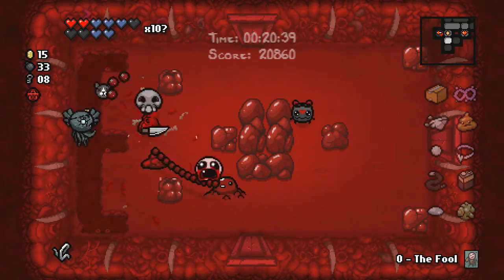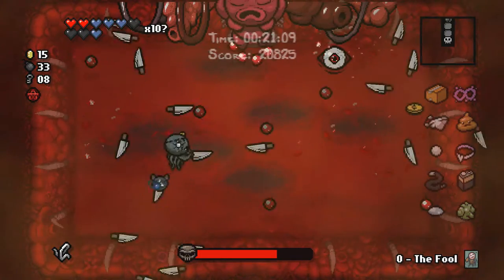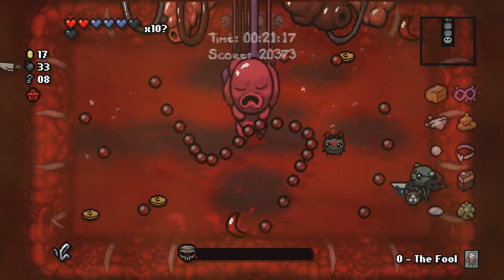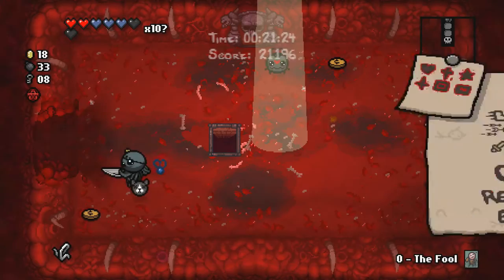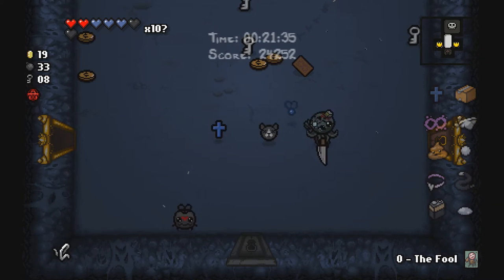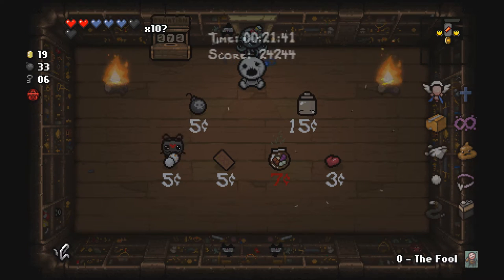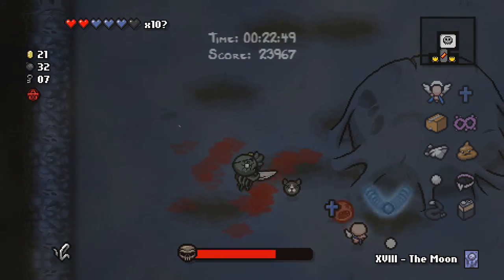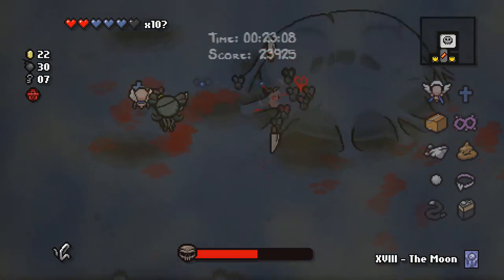Oh yeah, you're screwed. Oh my god — look at it tear up, really! We haven't done Hush — we'll do Hush. We'll get the Relic — every four rooms we'll get a spirit heart. We'll take Seraphim because Anti-Gravity will do absolutely nothing. Gotta concentrate — we're doing very good damage to him.